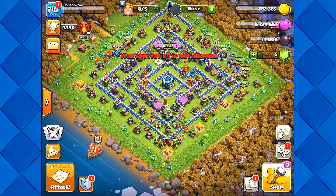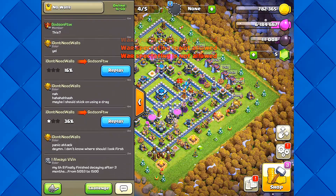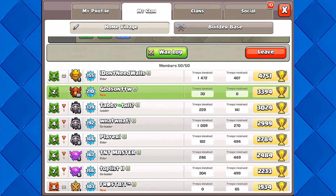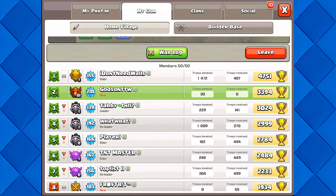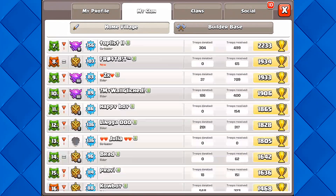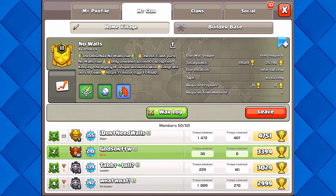I'm trying to get to Elder status, and once I get Elder I'll be able to check out their war - right now I'm just a member spectating. So that's pretty much the no-walls clan and how they attack. It's a whole different scenario without walls - you have to lay out your base so they can't get to the Town Hall. It's just nice to see this clan. I will be covering more of it - thanks for watching, Godson out.